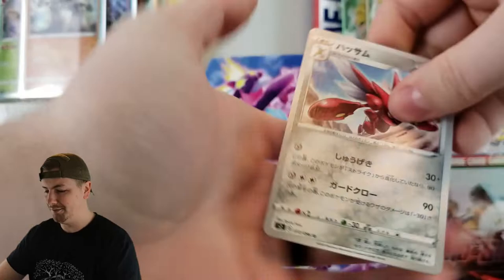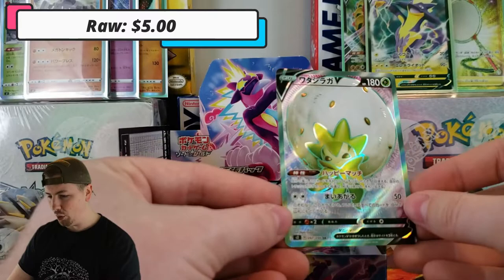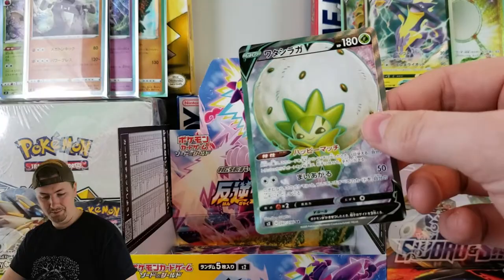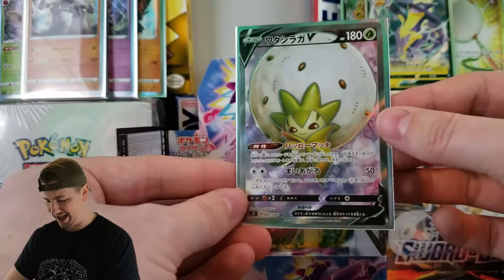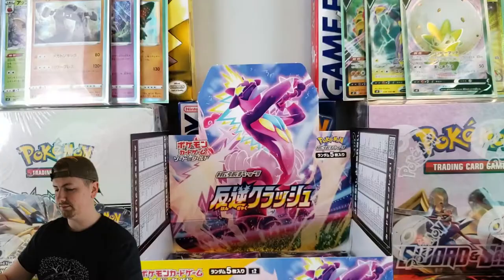Scizor — this is going to be a hot pack, I can already tell. We've got Scizor, Barboach, Luxio, Masquerain... that is a Full Art V Eldegoss! That is what we're talking about, baby. We are getting some hot pulls in this one. I actually kind of like that Pokemon. I didn't use it in the game, but I almost did — I thought about it very hard.